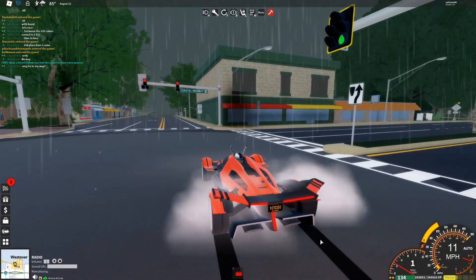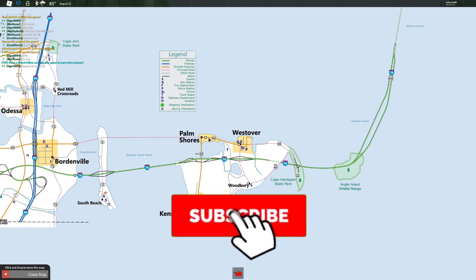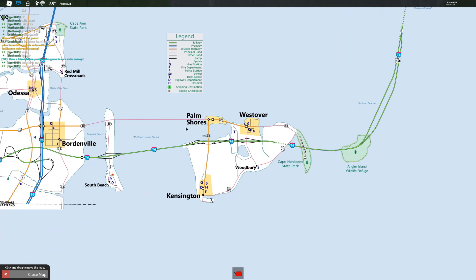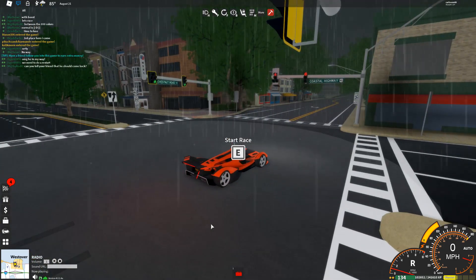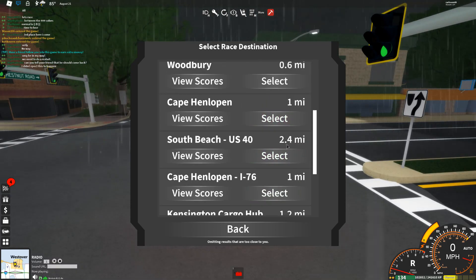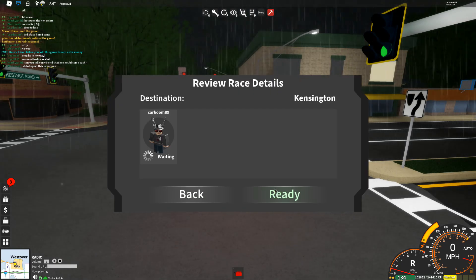If you've played Ultimate Driving for a while, you'll know where pretty much all the circles are. You can also tell on the map where the little square dots are — even though they're circles in the actual game, they're shown as square dots on the map. Once you find your circle, press E and the UI is exactly the same. I'm just going to select Kensington.